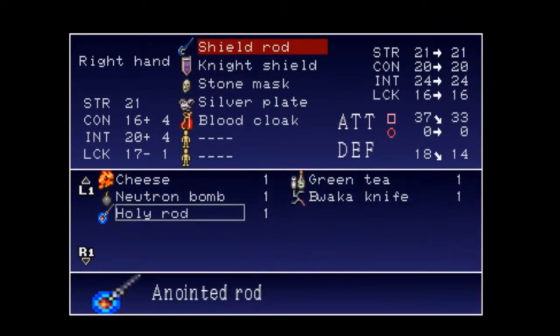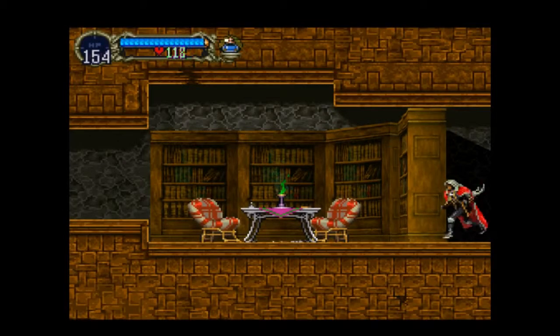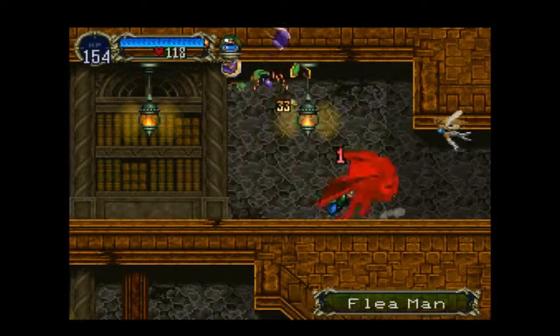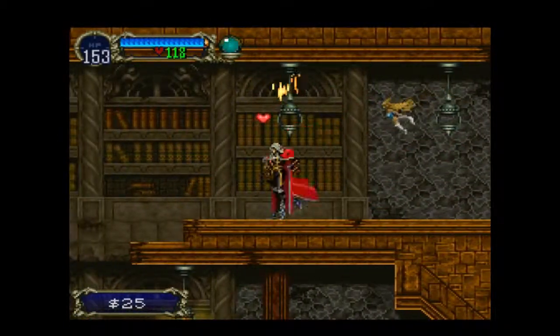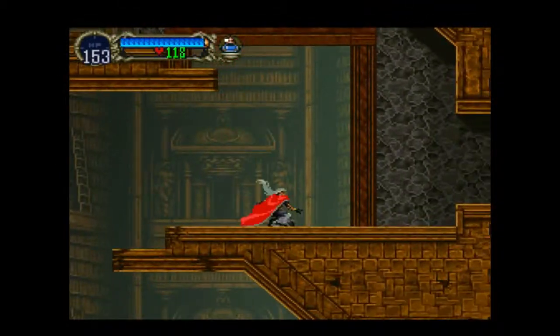The holy rod, on the other hand — it's got less attack power, but it does this cool sparkle effect, and I like to think it actually has more area of effect, more of a hitbox than the shield. Plus, I'm sure it's got a holy buff that's good against demonic enemies. So it's worth picking up.